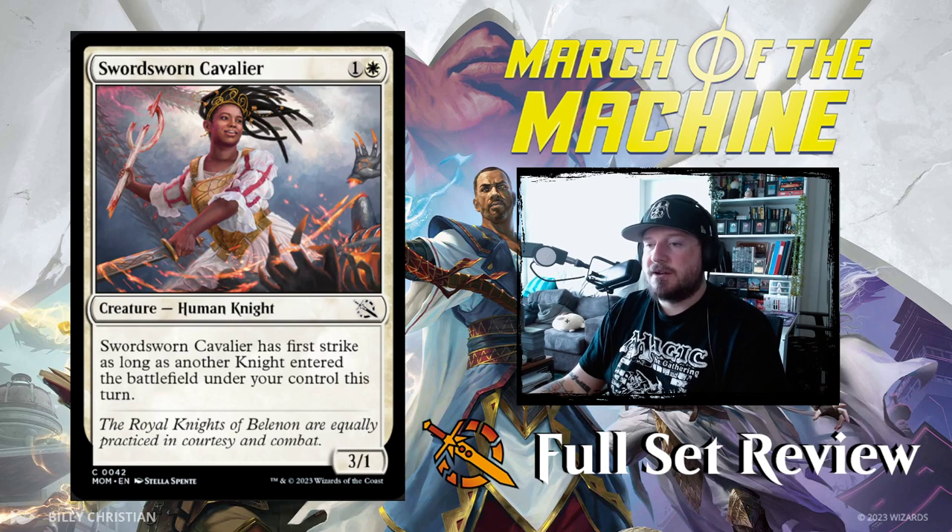Next up we've got Sword Sworn Cavalier — one and a white for a 3/1 Human Knight. Sword Sworn Cavalier has First Strike as long as another knight entered the battlefield under your control this turn. Kind of meh, though I like the art — this guy ripped off a Phyrexian weapon and sliced through their hands and fingers.